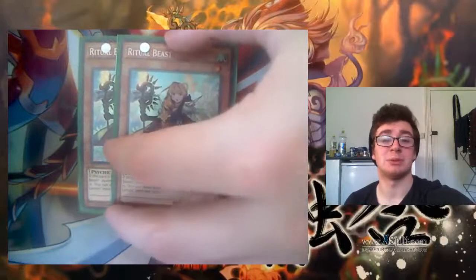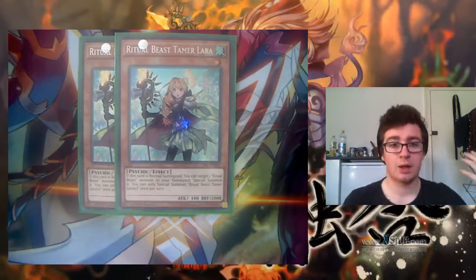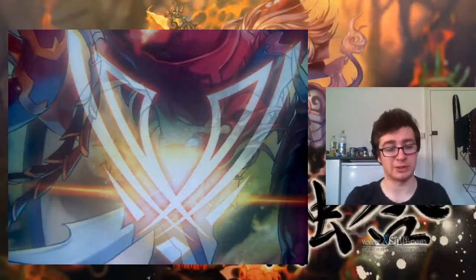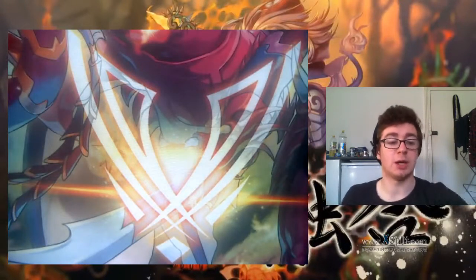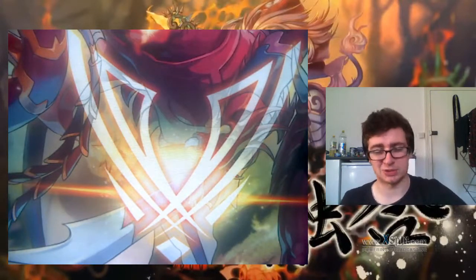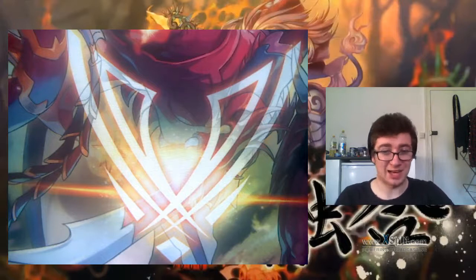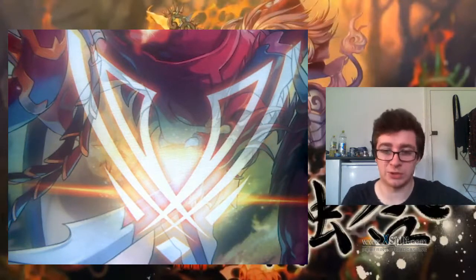Also running two Lara. We run two of each of the other beast tamers mostly because they do a special summon rather than counting it as a normal summon. When Lara is normal summoned, you can special summon from your graveyard one Ritual Beast card. It's a cool effect, but it kind of kills your plays because all of the Ritual Beast cards — every single one — can only be special summoned once per turn, outside of the fusions.